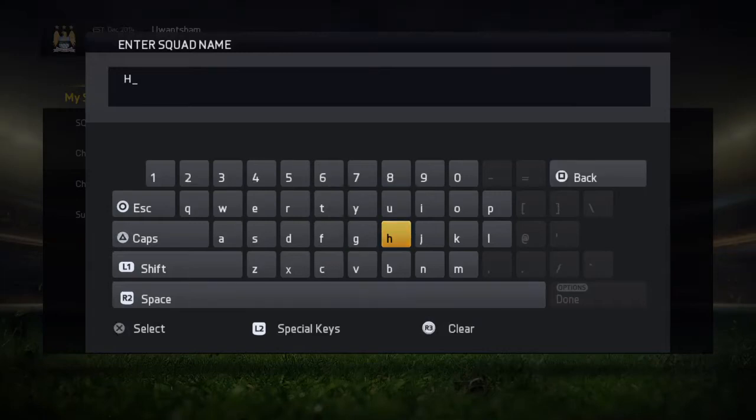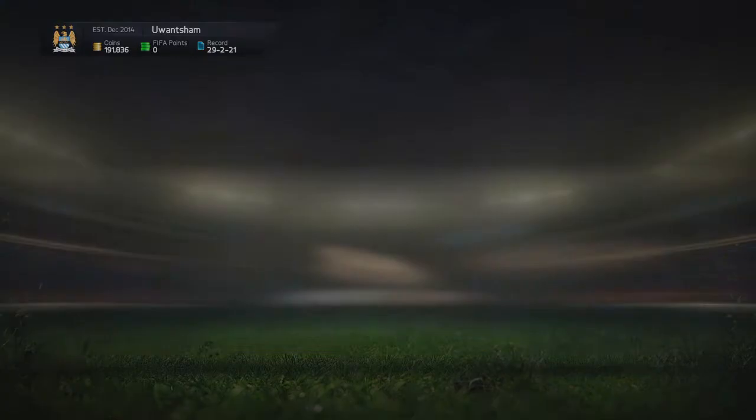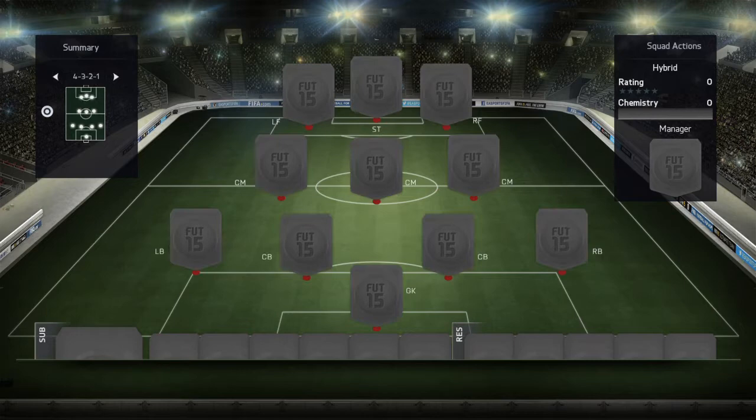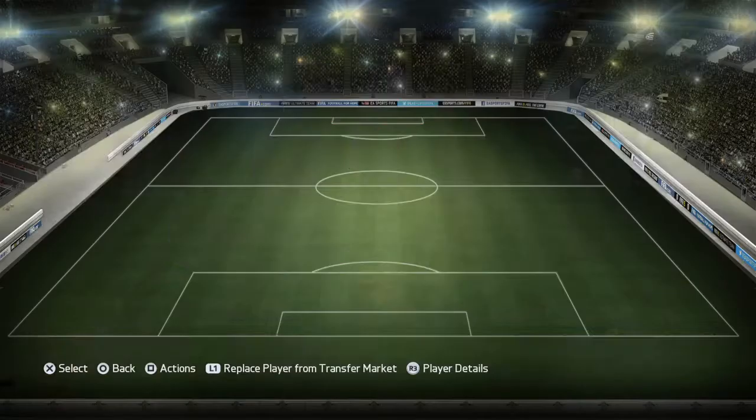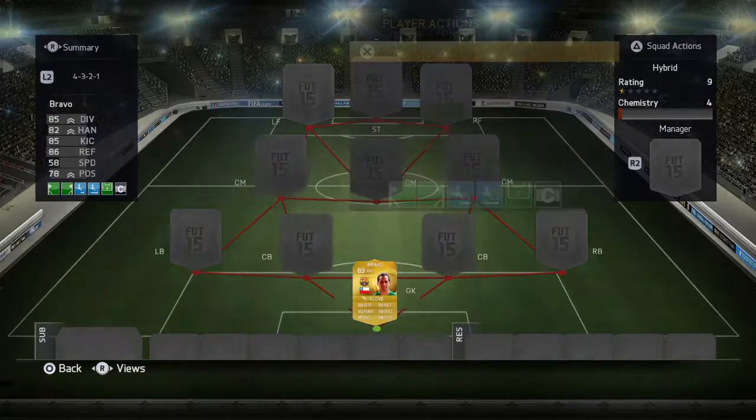Hey guys, what's up? Welcome to an amazing hybrid involving BPL and Liga BBVA. This squad is solid and we've got to move through a lot of games. We're going for the 4-3-2-1 formation. And now we're going for the Barcelona keeper, Claudio Bravo, who is an amazing player and he's definitely worth the price he is — not only like 2-odd K, not a lot.